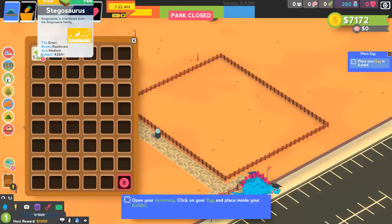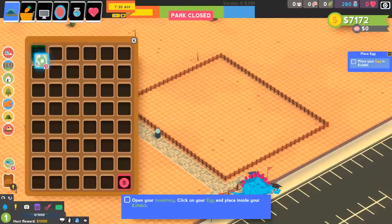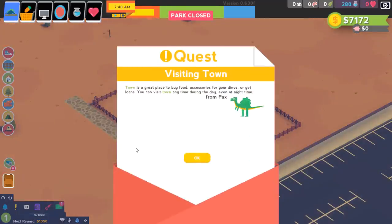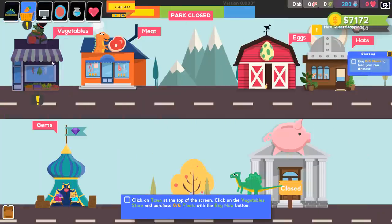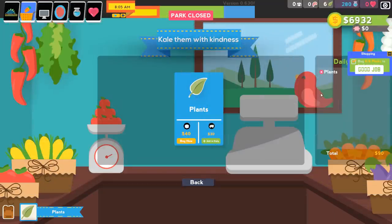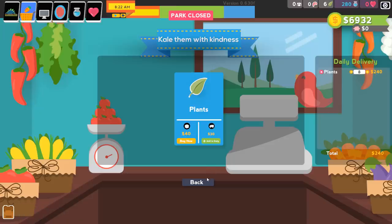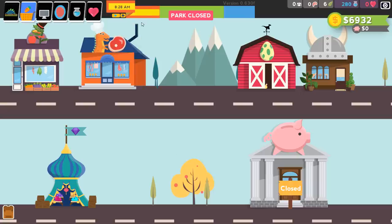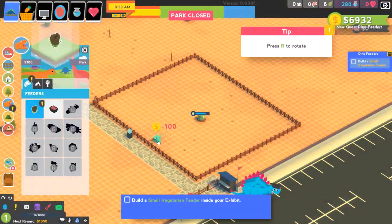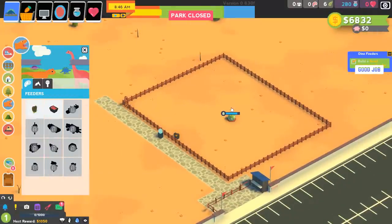We take the egg and place it inside the exhibit. The town is a great place to buy food, accessories for the dinos, or get loans — you can visit anytime. Over in the shop, we've got veggies. I want to buy dailies rather than a one-time purchase, so we set up a daily delivery of plants — about eight per day sounds right. Kale them with kindness. Now we need feeders. We'll put the feeder right next to the donation box so guests get a nice close-up, take pictures, and feel inspired to throw their money at us.